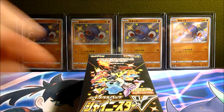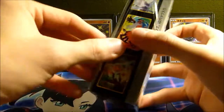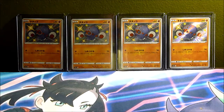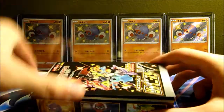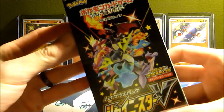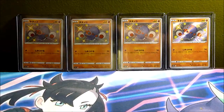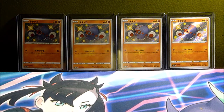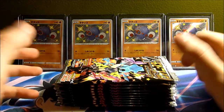Welcome back! I finally got my Shiny Star V box — this is the newest set in Japan. In the background we have four of the shiny Clobbapus cards. There are tons of shiny Pokémon in this set. Everyone wants the Charizard, which is the most expensive card in the set. I'm going to try to put the prices of cards on screen as we pull them.